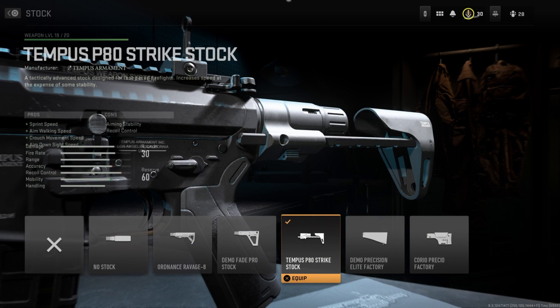And then finally for the stock, I have the Tempest P80 Strike stock, which helps the sprint speed, the aim walking speed, the crouch movement speed, as well as the aim down sight speed. Obviously we lost a lot of aim down sight speed with the other attachments, so we got to gain some of that back. The cons are the aiming stability and the recoil control, but we only lose a little bit of recoil control, so it's honestly not that big of a deal.